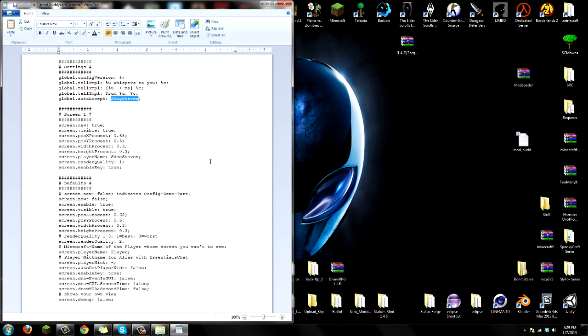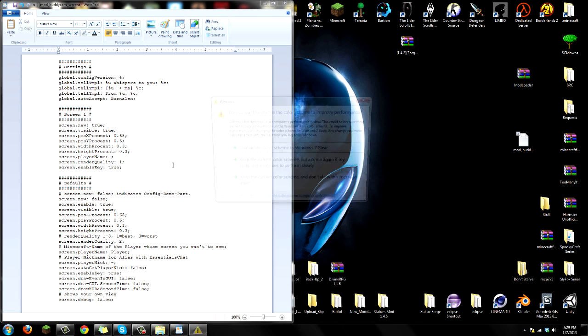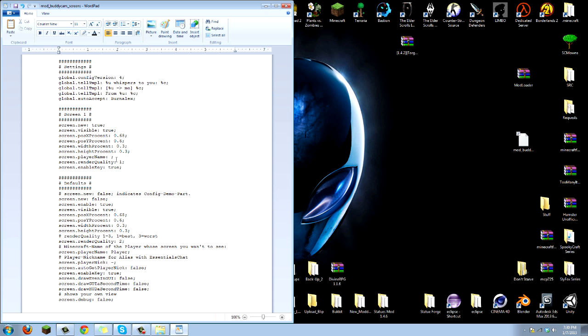You should see it has a placeholder name in there. What you're gonna do is change that name to your actual friend's name - so let's say I want to cam with BurnAlex, I'm gonna put 'BurnAlex' and you have to spell his Minecraft name correctly. Go to 'screen.player_name', replace the placeholder name and put 'BurnAlex' there as well. So you have BurnAlex in both places - this is the friend you want to cam with. Your friend has to do the opposite - he has to put your name in his configs.